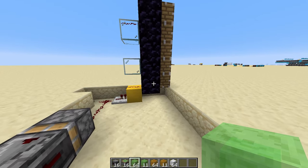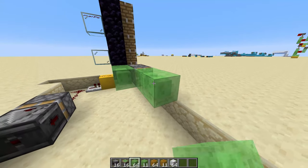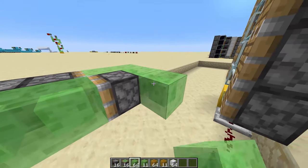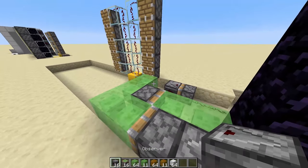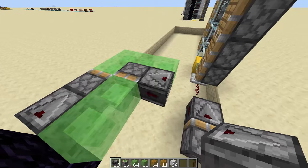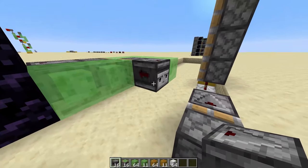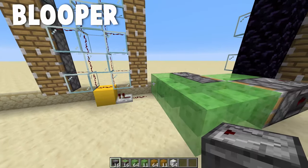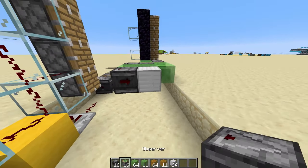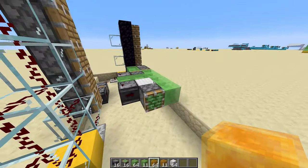Grab your honey or slime blocks and place in two blocks. Place an observer right here with a sticky piston in front of it, then place another two blocks against this sticky piston with a sticky piston going into these slime blocks. Place another two slime blocks here and an observer going into this sticky piston. A quick tip: I use a resource pack from Vanilla Tweaks that puts directional arrows on observers, hoppers, and droppers. It's honestly really useful because I quite often put things in the wrong direction.